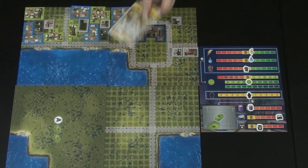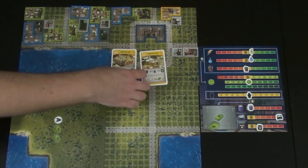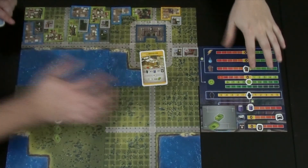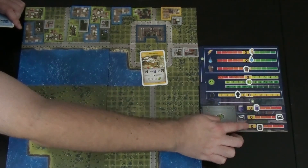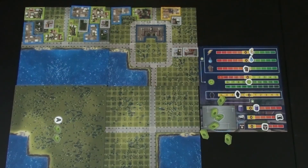They discuss Kim's two industrial cards: one raises crime by two, the other drops workforce by two. They lean toward the workforce option since residential cards can offset that more easily. Steve has a residential card to play, so he agrees. Kim plays an industrial zone around the library, spending two workforce, increasing pollution by one and crime — but getting $4 which they desperately need.